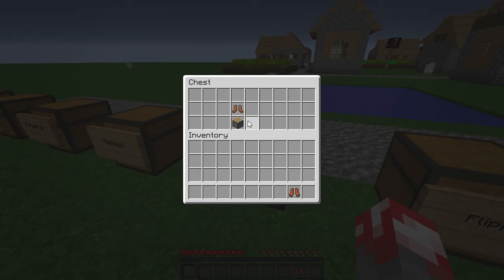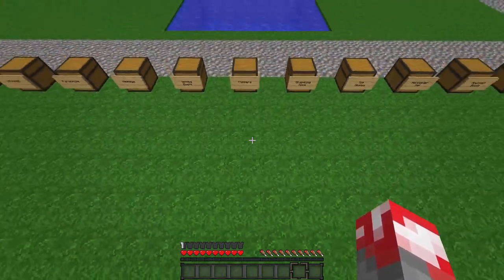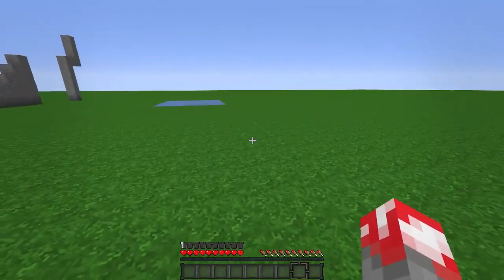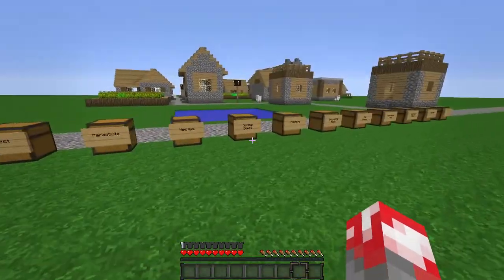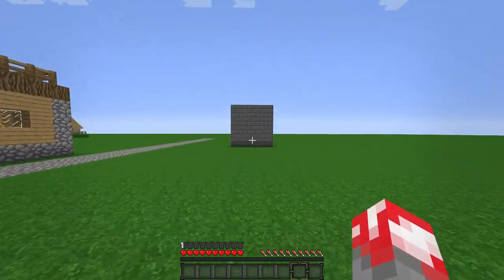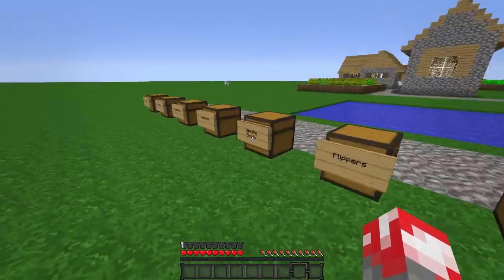Next we have the spring boots. That's how you make them — a piston on the bottom and leather boots on top. You just jump and you bounce. You don't even have to hold F. It's great if you want to parkour and for going long distances. A lot of fun.